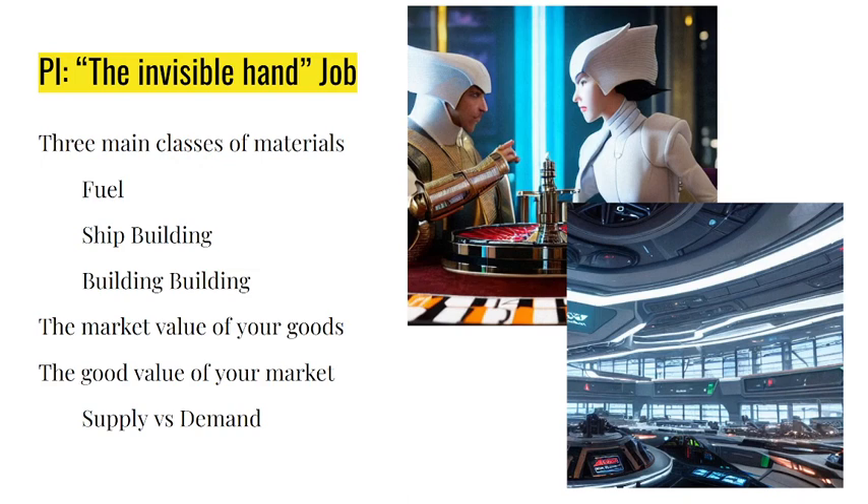There are three main classes of materials for planetary interaction. There's fuel, which most ships with special utility modules use to burn, and it's also used by stations — so there is always a demand for fuel and not always the same amount supplied. For example, heavy water recently spiked as high as 24 ISK per unit. It used to sell for 7, even 4, before the fuel update that made it so whatever fuel you fill your tank with is lost when your ship dies. I think that is a wonderful change — it's made PI especially interesting right now.